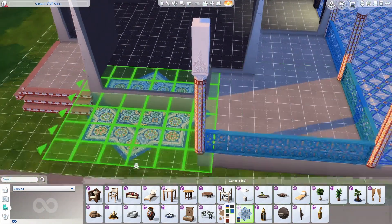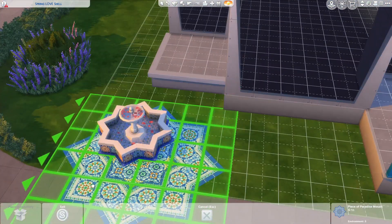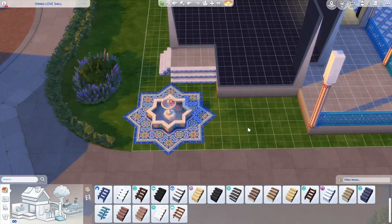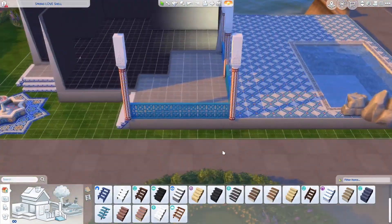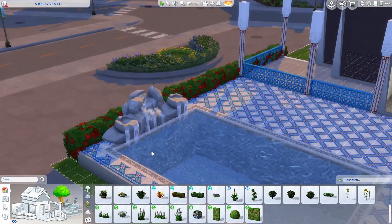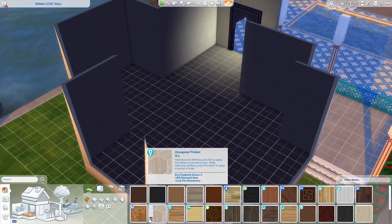I was trying to get the rocks to go underneath but I couldn't get that to work so I decided to switch gears. I wanted to put this star-shaped thing over here so I could put the fountain on top of it, because it does sit very nicely in the middle of it. But I had to make my steps a little bit smaller so that it would actually fit in the right spot. And I put steps up to the covered area as well. I'm using the Riviera Retreat border on the pool and the fountain rocks.